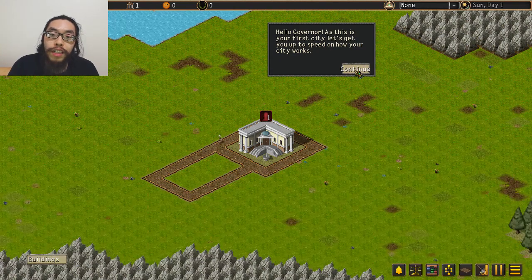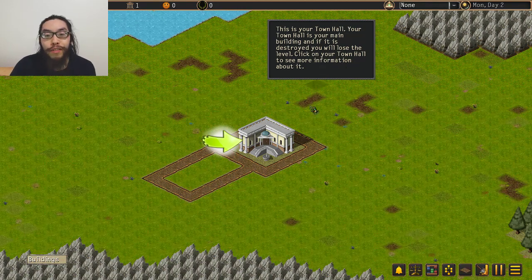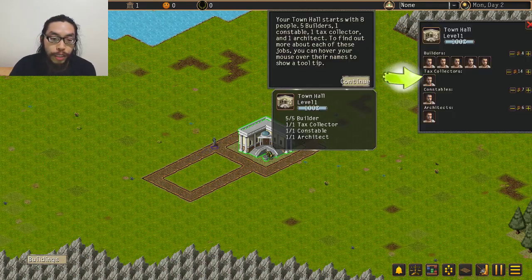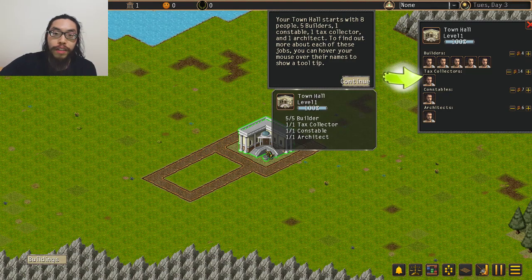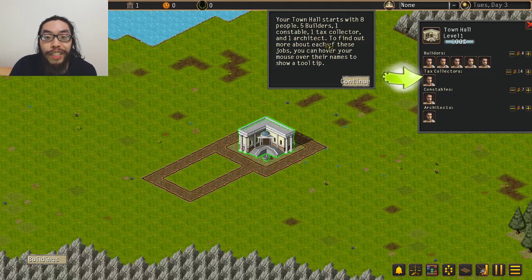The tutorial begins: this is your town hall - your main building. If it is destroyed you will lose the level. Your town hall starts with eight people: five builders, one constable, one tax collector, and one architect.